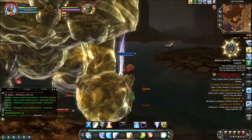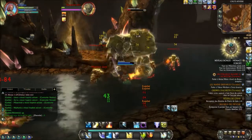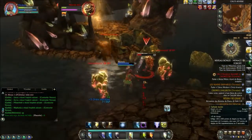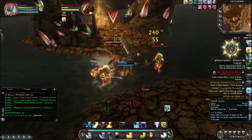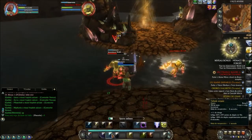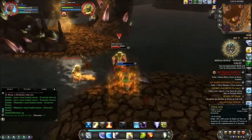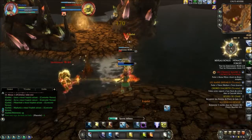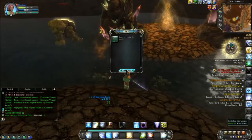La zone où je suis s'appelle les Gorges Écarlates. C'est une zone level 25, principalement un canyon. La zone est aussi bien pour les Gardiens que pour les Renégats, qui ont leur propre endroit. Comme je suis sur un serveur PVE, je suis sur une brise-sol, donc si je les croise, il n'y aura pas de PVP. Si je veux du PVP, je dois aller en BG ou sur la carte en mode conquête, où les trois factions s'affrontent.